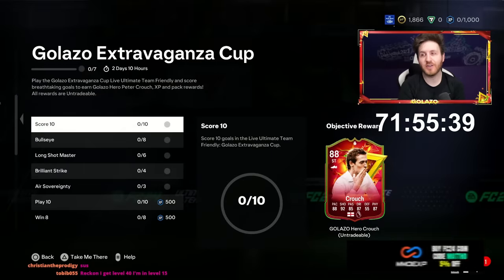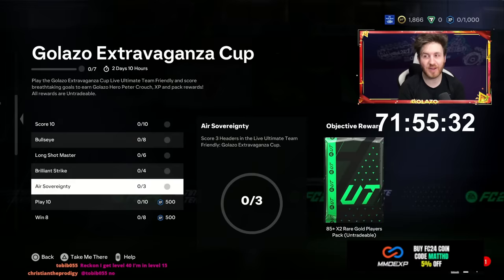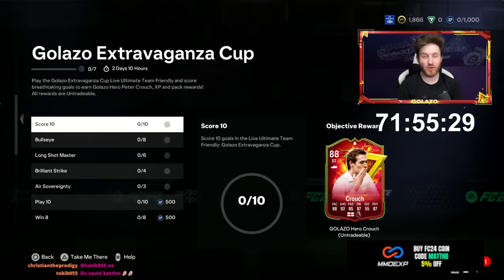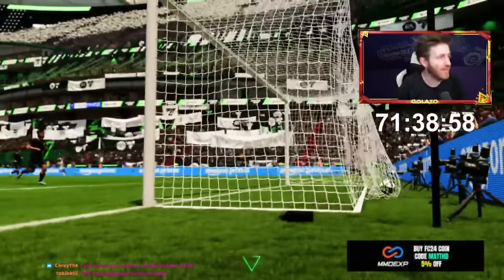The big one obviously has to be the Galasso Cup. I'm hoping we can unlock Peter Crouch within a very short time frame — this guy for me right now is one of the most broken cards in the entire game, and it isn't even close. He's phenomenal. That has just saved so much time, honestly that is unreal.